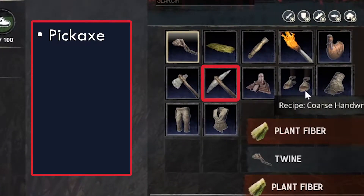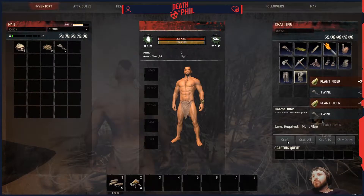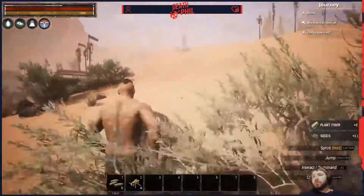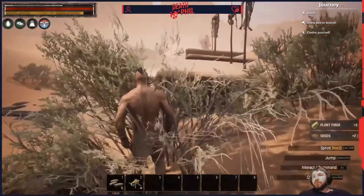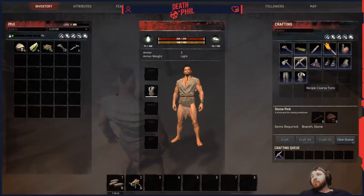As soon as you can, craft in this order: pickaxe, axe, torch, shirt, bedroll. Don't worry about any other articles of clothing for now because you'll soon be able to make something better and it's really not worth it. As you complete these items, you'll get journeys and you'll gain levels very quickly.